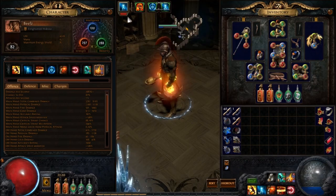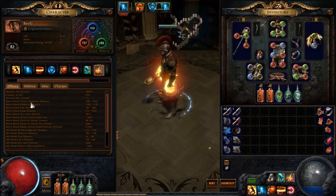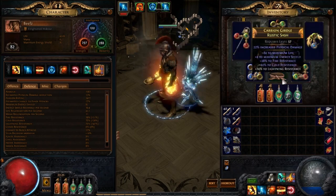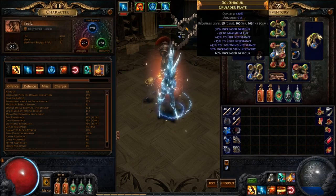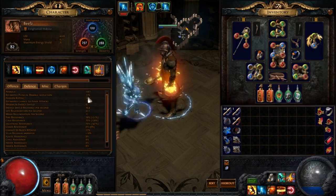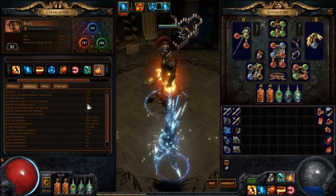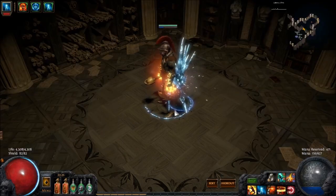87% chance to hit with a golem means you'll probably need at least one or two items with accuracy on them — not that hard to get. Resists aren't really too hard to come by either; most of it's going to come from boots and belt, as well as potentially rings and chest. As for actual defenses, I don't have too many: 13% physical damage reduction from armor, because all my armor is coming from this chest, and 27% chance to evade. So there is room for improvement on defenses.